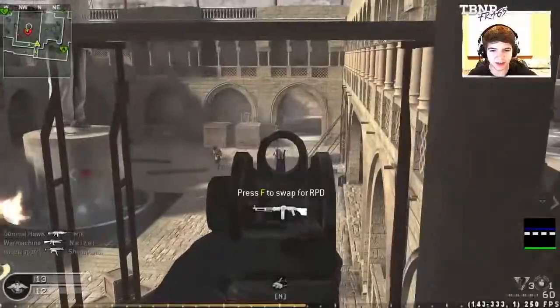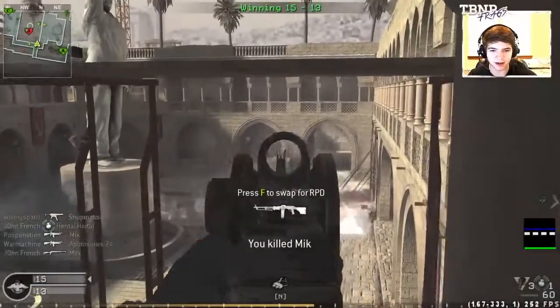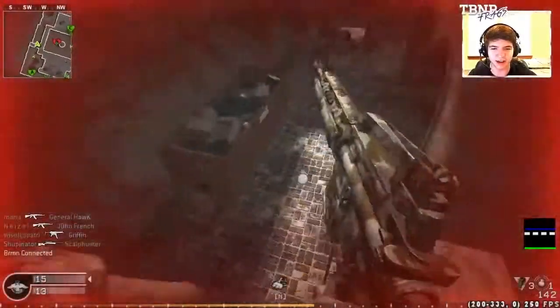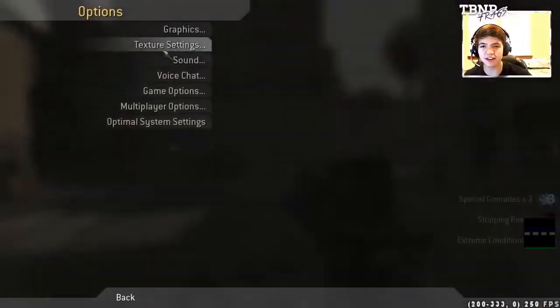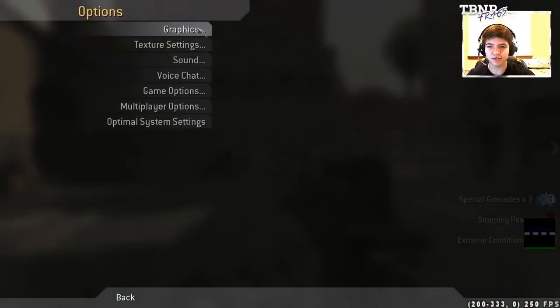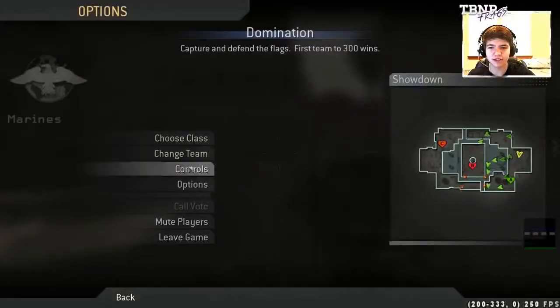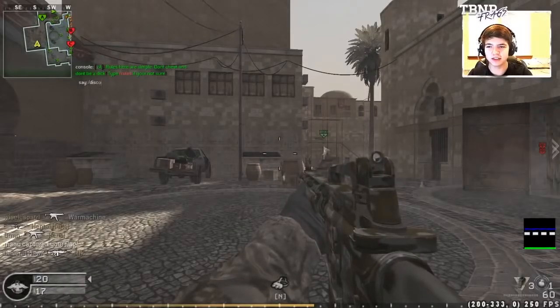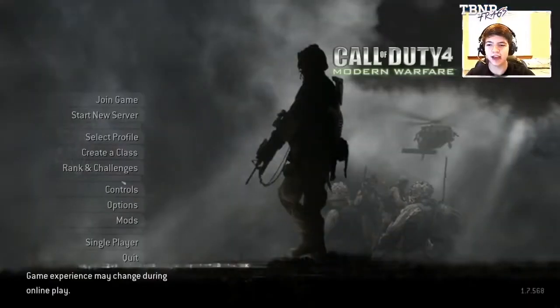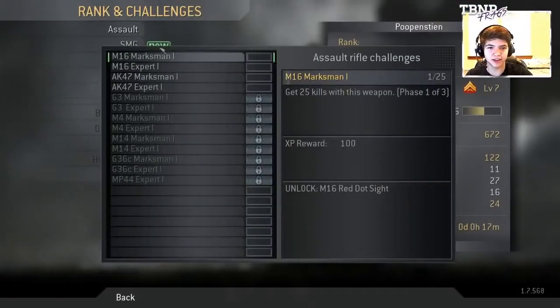Nezzle again! I'm telling you, Nezzle has a vendetta against us — he just doesn't straight up like us. There's plenty of people to pick from right here. I'm going to die to fall damage — yep. But we got our kill. Let's disconnect and go to our ranks and challenges. We got that kill — so I guess what happened is it just starts a new game or something. I was worried for a second we were in like a cracked server, which is ridiculous because I don't even play on Crack COD 4.